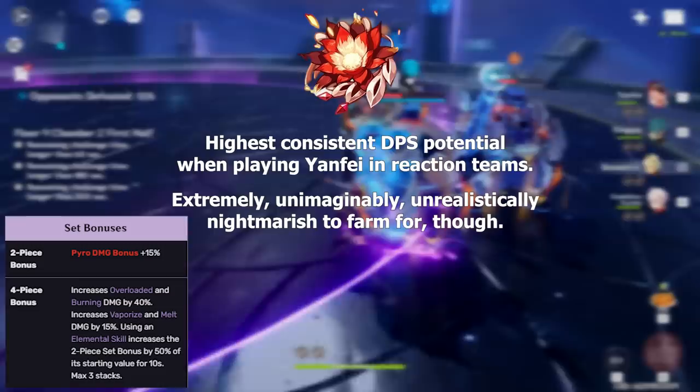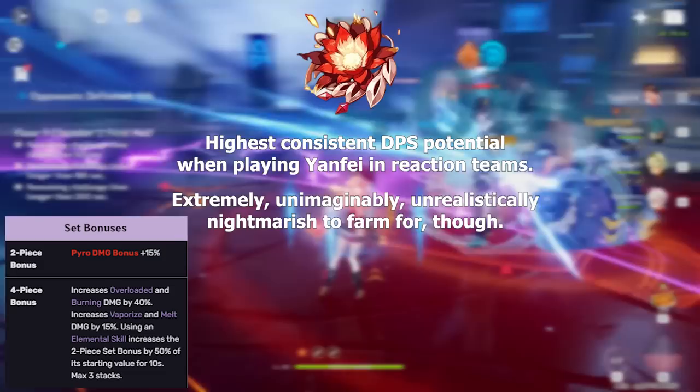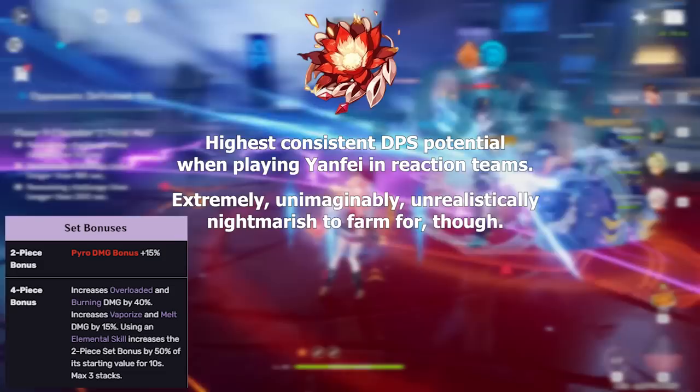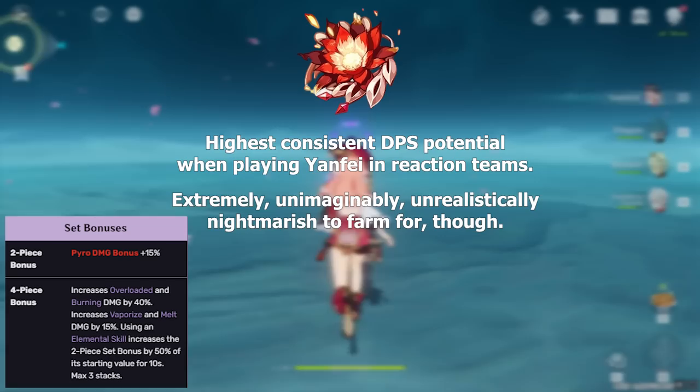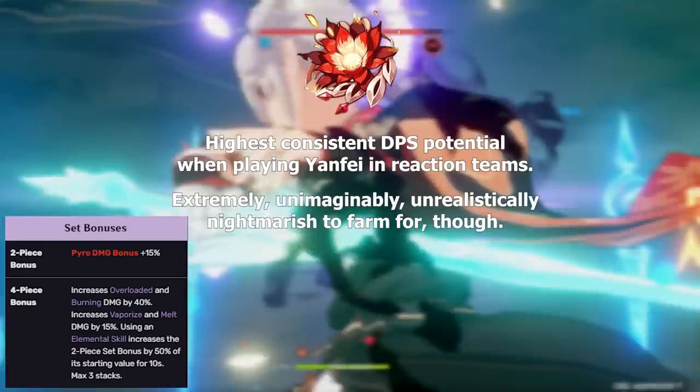The 2-piece effect grants Yanfei a 15% Pyro damage increase. The 4-piece effect increases the damage of all Pyro-related reactions minus swirl and crystallize, and also grants a 50% increase to the 2-piece set's Pyro bonus for 10 seconds every time you cast Yanfei's elemental skill — stacking up to 3 times. After casting her skill 3 times, this set grants Yanfei a 37.5% Pyro damage bonus on top of the percent damage increase to her Pyro reactions, and it's pretty easy to maintain these bonuses in reaction teams.